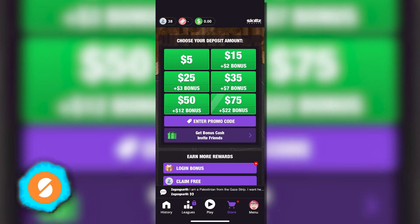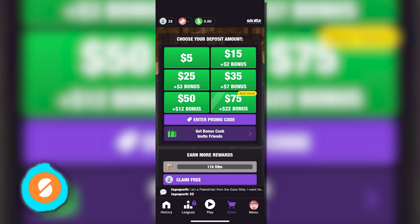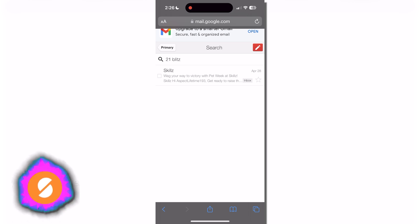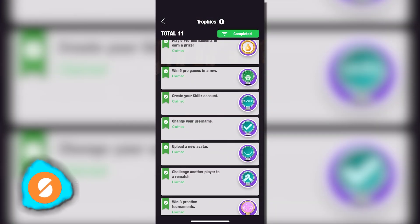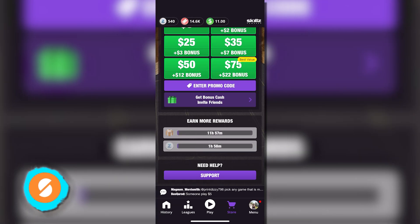Players can claim login bonuses that may include Z's or tickets, and we received tickets on three occasions. Progressing through tiers can offer rewards, but we didn't notice any for reaching the silver tier. Access to the leaderboard, which offers Z's for high rankings, requires earning medals from five games.